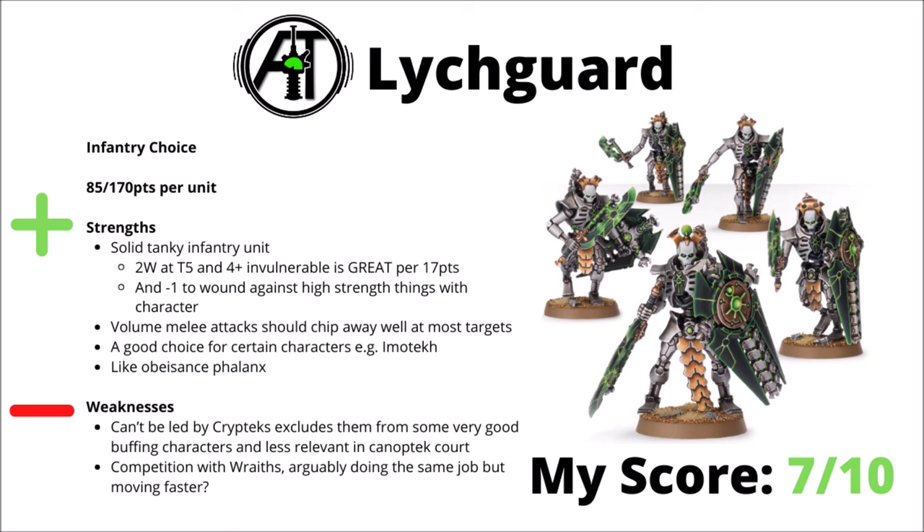Next up, we've got the Lychguard, an infantry choice for 85 points per 5 of them, or 170 per 10. These guys changed in character rather enormously with the Codex, now maybe just being very nice as a pretty cheap and tanky unit. 17 points per model for 2 wounds with Toughness 5 and a 4-plus invulnerable is great on its own. If you do choose to put a character in the unit — which I'd say maybe isn't mandatory — you also get that rather nice minus 1 to wound as well, making them even tougher. Their volume melee attacks with those hyperphase swords are pretty good against most targets. They might be quite nice for Imotekh the Stormlord in particular, as a nice guard for him to march forward and keep those command point generations safe, and they'll get a bit more bonuses out of the Obeisance Phalanx, though it is rather unfortunate that that's considered significantly underpowered compared with Canoptek Court and Hypercrypt.